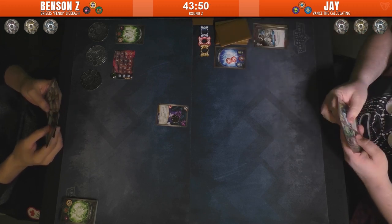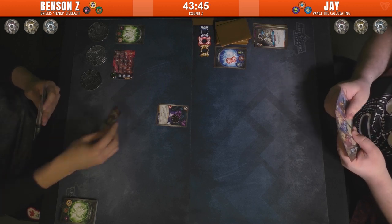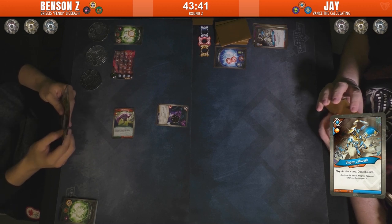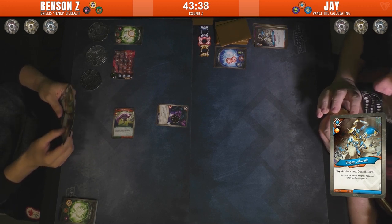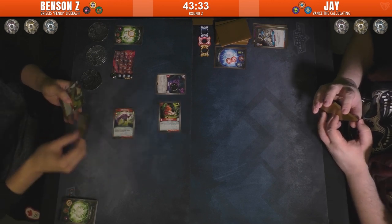Lab Work discards a card to archive a card — archive a card and discard, or discard up to a number of cards. And then there's an Untamed artifact that turns a character losing Elusive and Taunt.